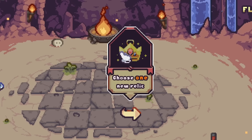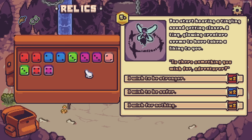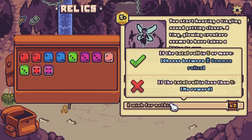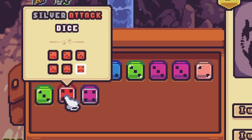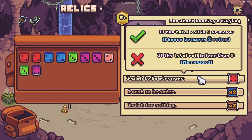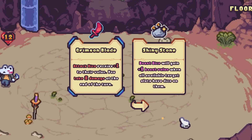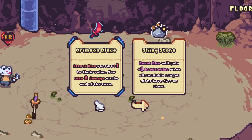Now we get to choose a relic. I like these dancing shurikens — three damage for every six dice used. And we get another event: a tingling sound asks if there's something we wish for. We should be stronger, safer, or nothing. We need to get five for this; at least the slots have a two-times modifier. I want to be stronger, so we'll put that there — hopefully roll good. Yes, we did! Now we choose between two more relics: Crimson Blade or a Shiny Stone. Shiny Stone boosts the dice when all the slots are filled — we'll go with that.